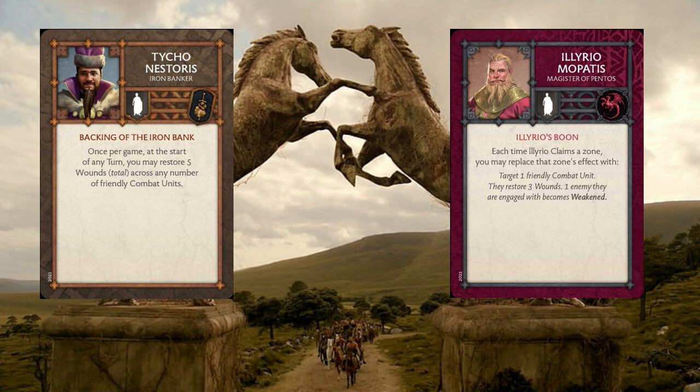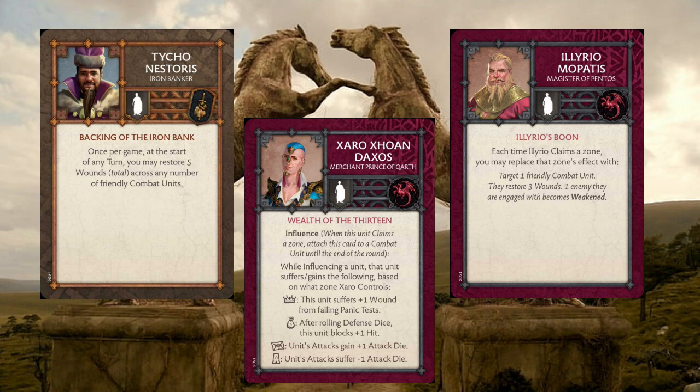One that I don't see people playing that often is Zaro Zohan Daxos. The reason I like him with the Blood Riders is that every single zone he can get effects on are ones that just do a lot for them. You end up doing more damage through panic, which might help your Field by Slaughter. If you're controlling the coin zone after rolling defense dice, the unit blocks one hit automatically — so if a couple of those three pluses fail, you can minimize damage coming in. Getting plus one attack die is legit too, taking them up to seven or eight, which is pretty deadly.